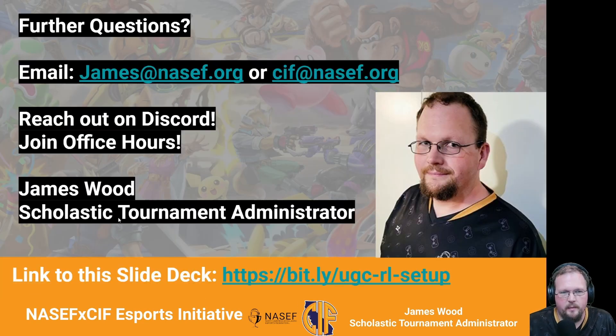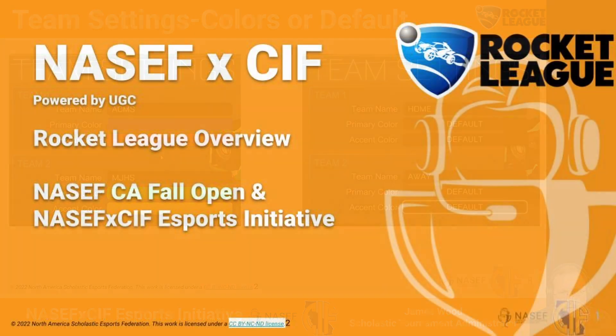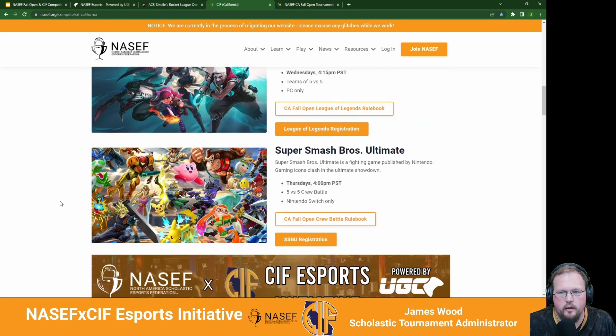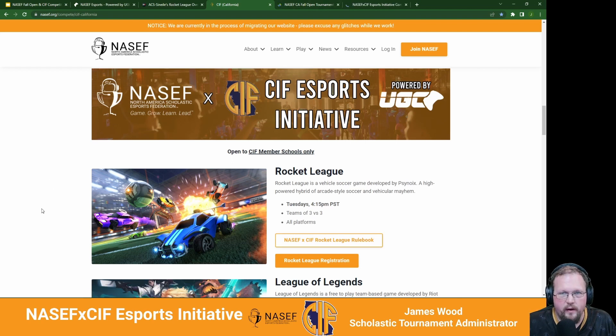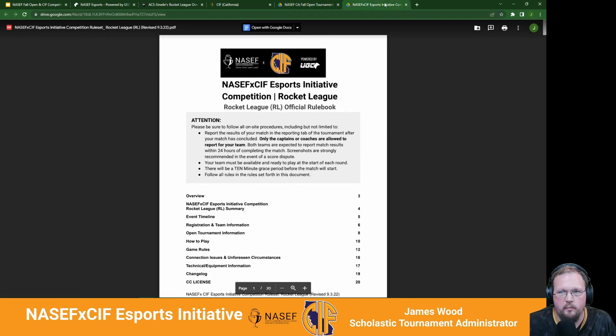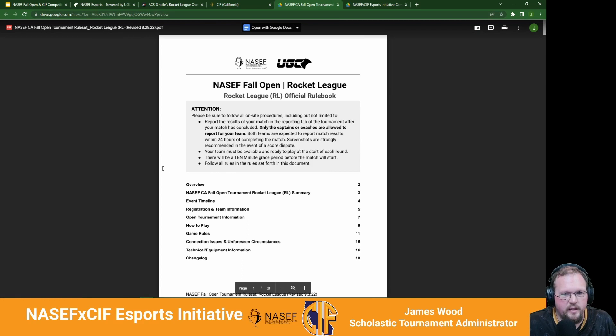I'm hoping this has been helpful. If you have any questions, feel free to email me. This slide deck along with the links is available on the bit.ly link. I recommend joining the office hours. I mentioned I'd do a quick overview of where the rulebooks can be found. On the NACEF page, scroll down and find Rocket League — the Fall Open rulebook is right there, and the CIF one is here as well. They are very similar for Rocket League with not a lot of differences between the two. The big differences come in terms of eligibility and the fall being a double elimination tournament versus the spring, which is 10 rounds of competition.